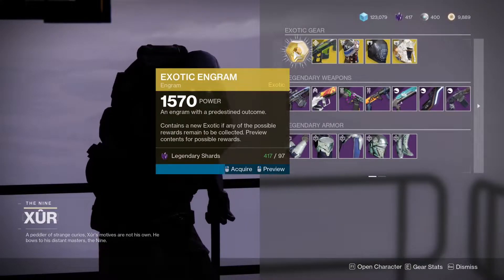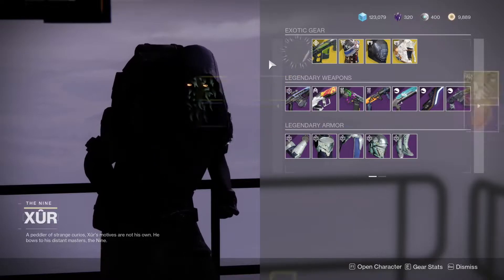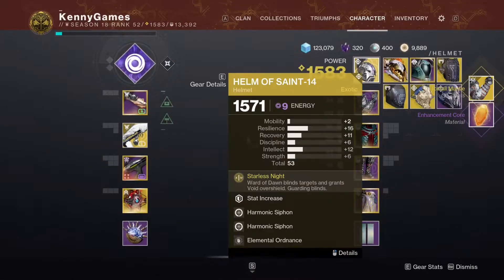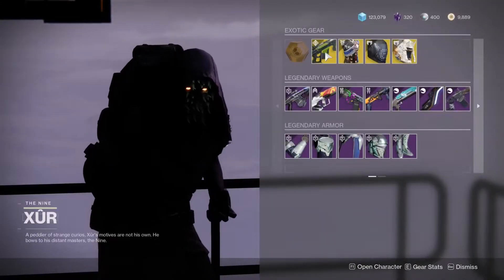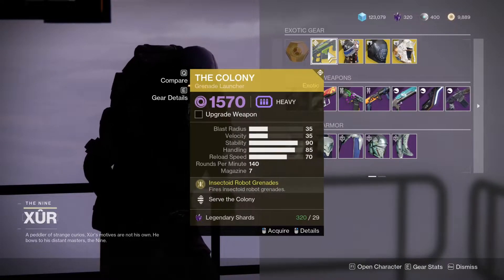Let's grab the Engram. I still need a decent helmet — stat 14, it's literally unreal at this point. This is literally what I'm working with: a 53 roll, and that's with a mod on. It's basically just one from the collection. It's terrible — never had one drop.